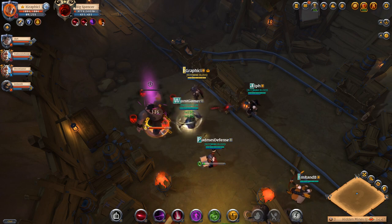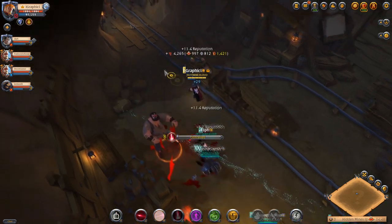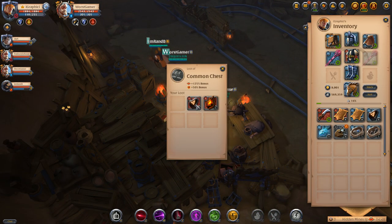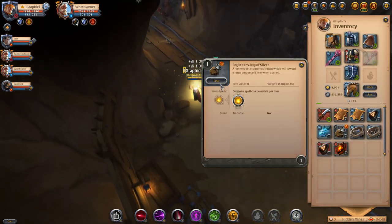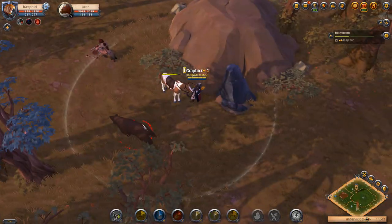Here you can see we kill the boss, and once you do you get some decent silver when we collect the chest. We get some bags of silver — usually you get better items than this. This was a green chest and this was early on in my Albion Online career, so it was probably a lower tier dungeon.